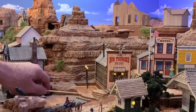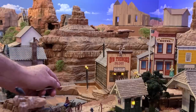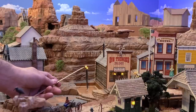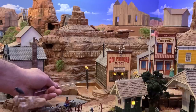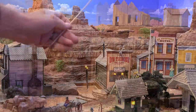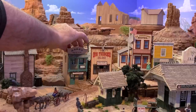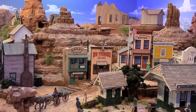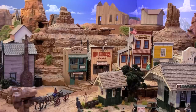Over here on the layout, I've already prepared the site for the assay office — in fact it's been prepared for quite a long time. But recently I added these lights: two 3mm LEDs, one yellow and one flickering yellow. They just come up through this clear plastic tube, and the assay office will just fit down right over the top of that. The way the scenery is sculpted here pretty much locks the building into place. Let's flip the lights on and see how that looks.